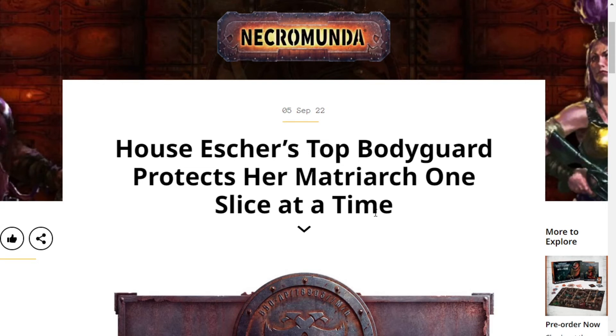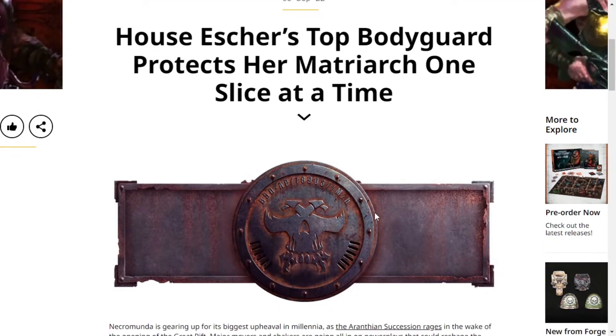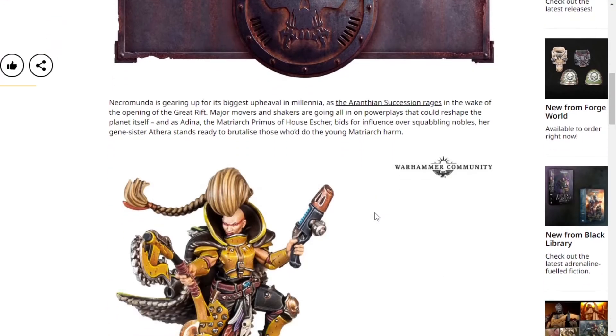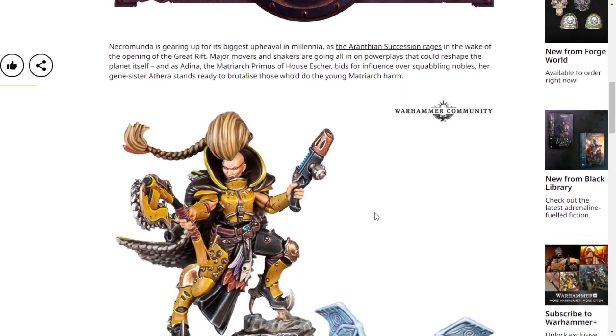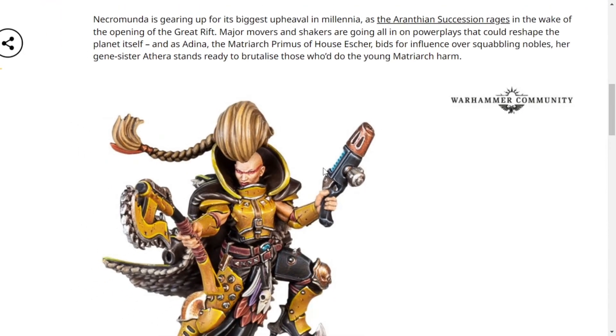Hello everyone, my name is Idiotic Synergy and there's two models to look at today for House Escher. Now it is one unit, but there's two models. The top bodyguard model, the bodyguard herself, Ada, is really cool. I like the model. I like the hair — the hair looks amazing. The head looks great. I like the plasma gun; the plasma gun looks really cool.